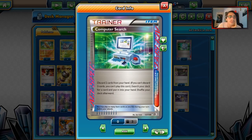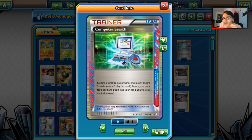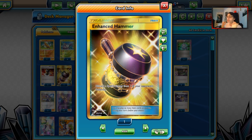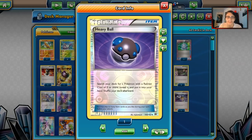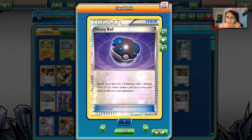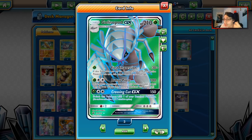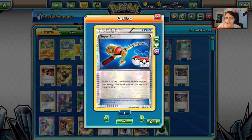We play one Computer Search to get any card we need. I like it more than Scoop Up Cyclone because grabbing an Acerola, Guzma, or Energy off Computer Search is more valuable. We play two Enhanced Hammers — a lot of Expanded decks use Special Energy, so Enhanced Hammer will come in clutch. We play one Heavy Ball since we can grab Wimpod, Golisopod, and Seismitoad with it. Three Lasers and two Virbanks to hit perfect numbers — 150 with Choice Band, 180 with First Impression plus Choice Band and Laser/Virbank to one-shot Zoroark GXs.